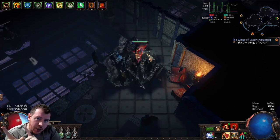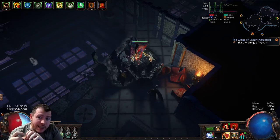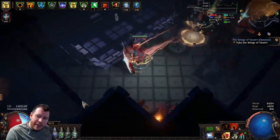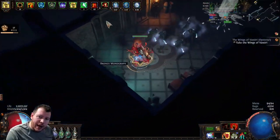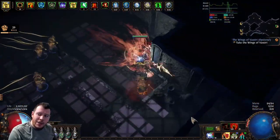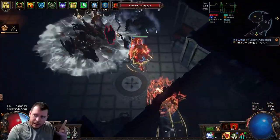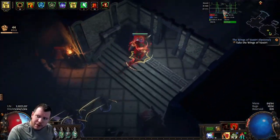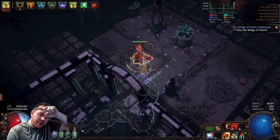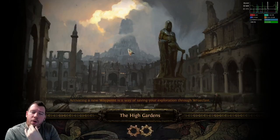The door to the next zone and the Labyrinth are both in this room. Depending on which side the Lab is on, the door for the High Gardens is on the opposite side. The Lab is on the left-hand side here, so the door for the High Gardens is on the right. Head north, follow this, and there we go — top left the Lab, top right High Gardens. We need the High Gardens for the quest point.